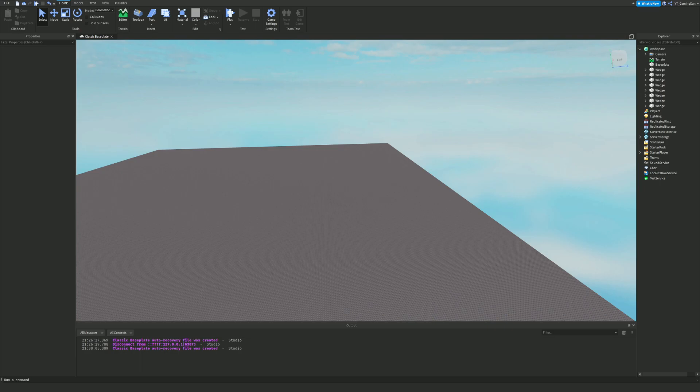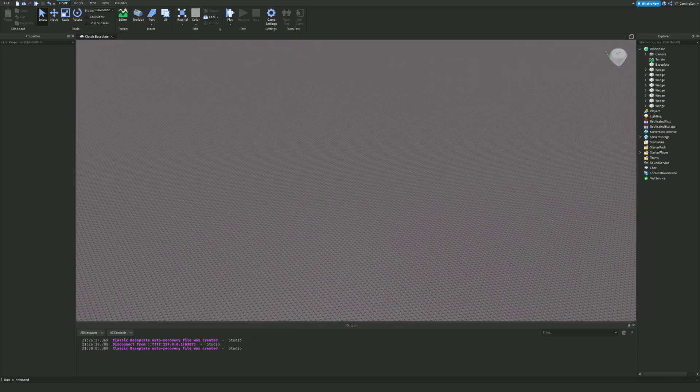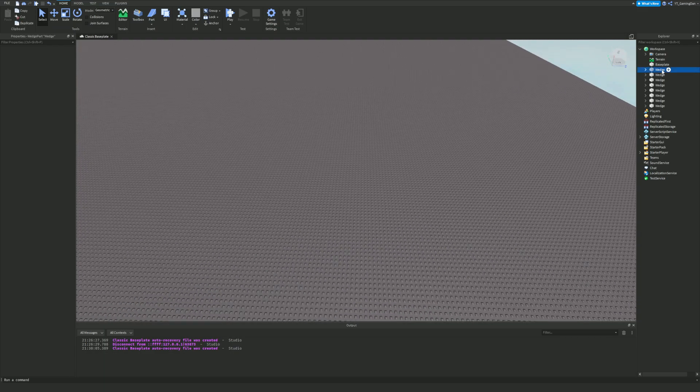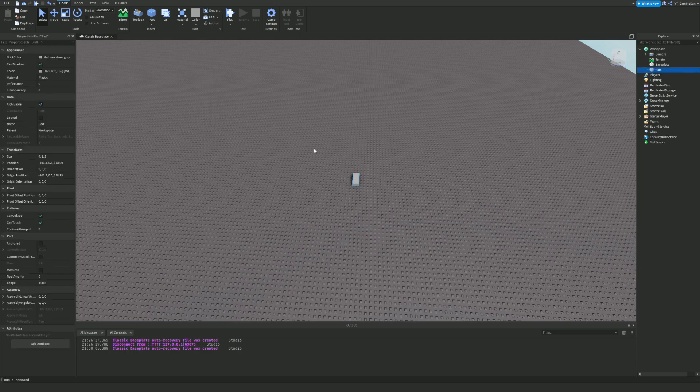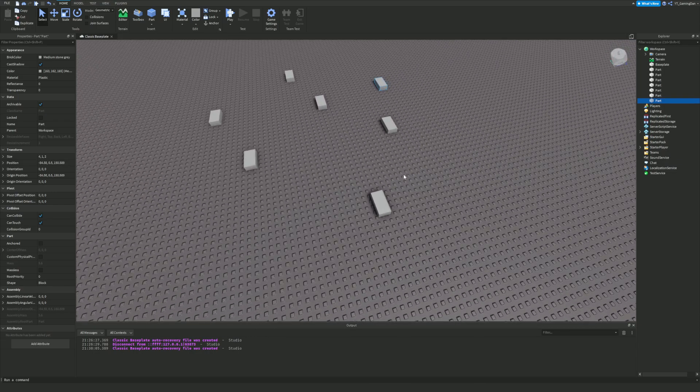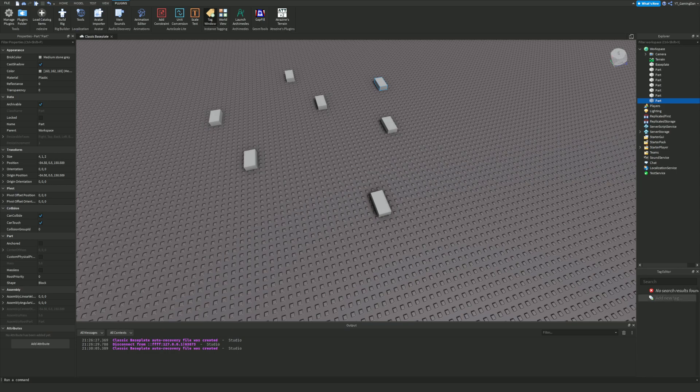My next plugin is personally my favorite in this whole video — mainly because I am primarily a Roblox scripter. This is the Tag Editor plugin. If we hop into the game: let's say I have a part and I want to create a script that kills you whenever you stand on it. I could put the same script under every individual part, but that's not efficient — you'd have eight separate scripts.